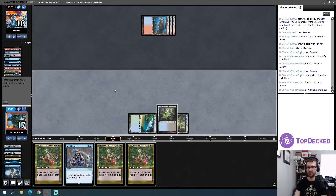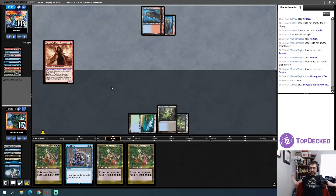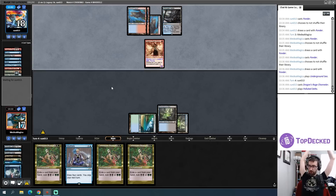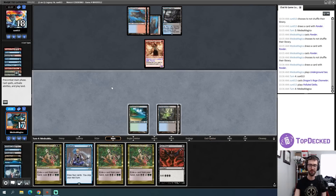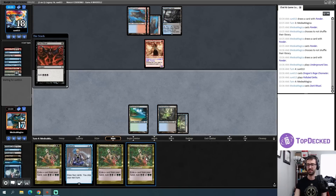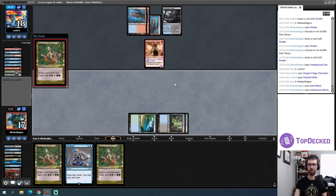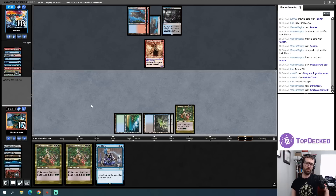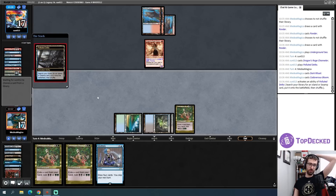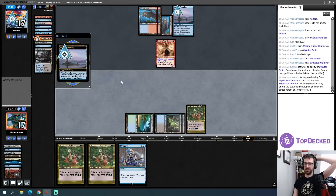The Cabal Rituals are actually in my graveyard. Underground Sea, yes. I'll call it a turn and see if we face down a giant Murktide Regent this turn — we don't. A one-mana 3/3 flyer is pretty hot still. I have multiple Cadaverous Blooms, so I'm fine ramming one of these into a Daze. Giving up the Dark Ritual is something, but since I know I'm not casting a spell next turn anyway I'm fine just attempting to trade. It worked!